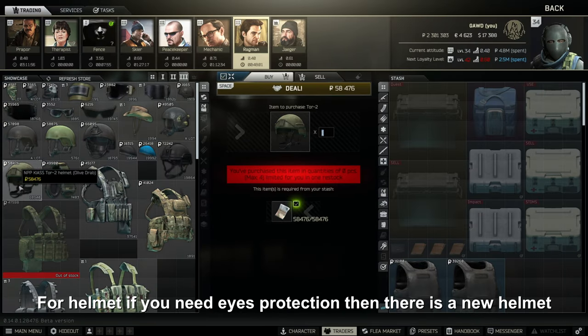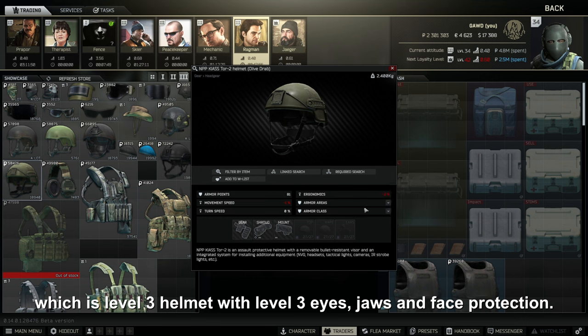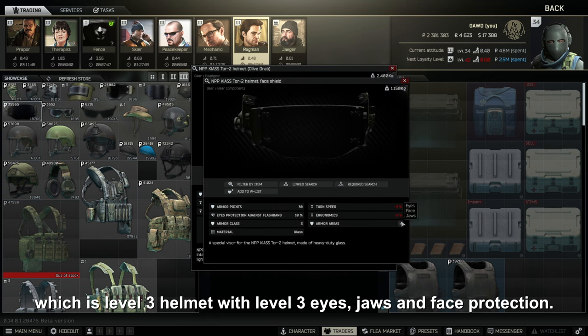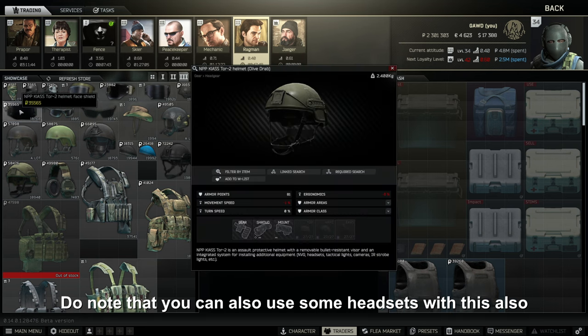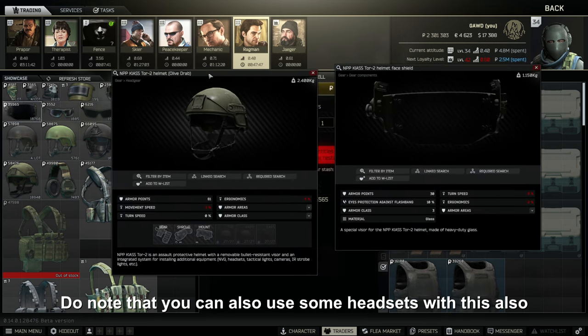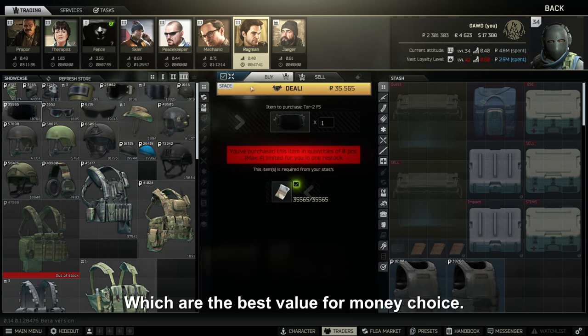For helmets at level 3 traders, if you need face protection, there is the Tor-2 helmet — a level 3 helmet with level 3 eyes, jaw, and face protection. The total cost is 93k rubles. Note that you can use some headsets with this as well. Otherwise, still go with the TC 2001 and TC 2002, which are the best value for money choice.